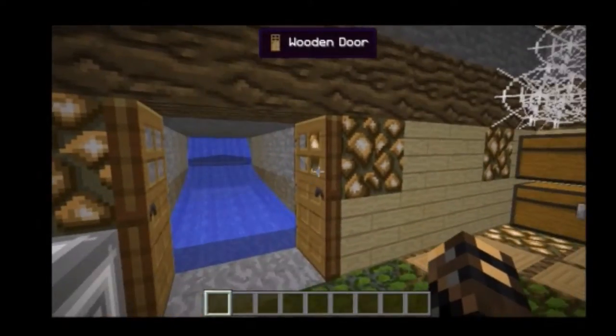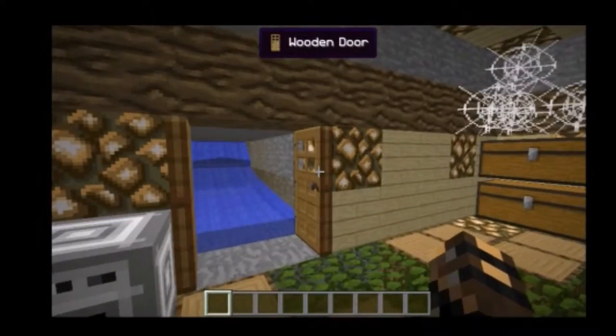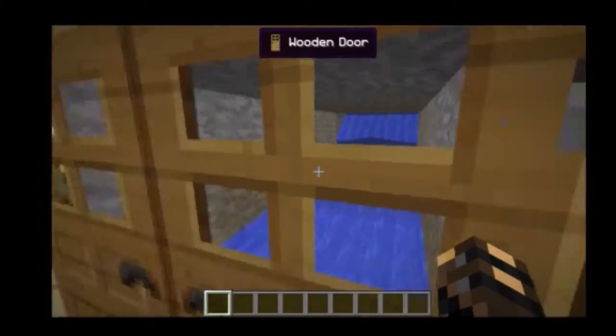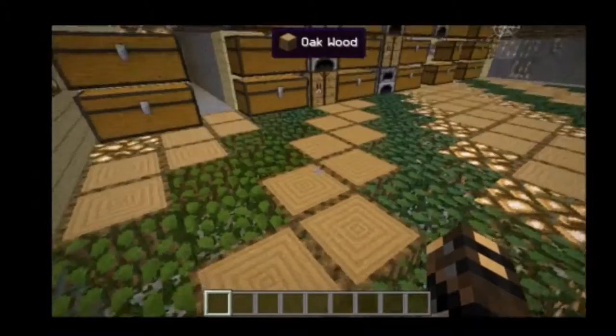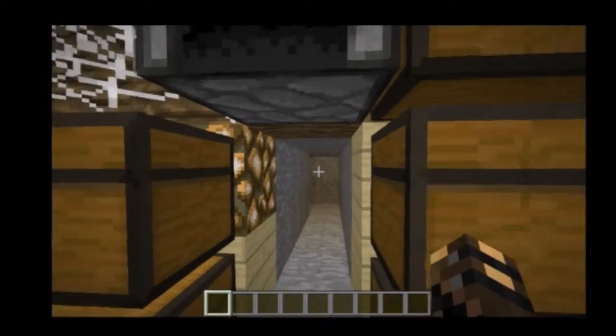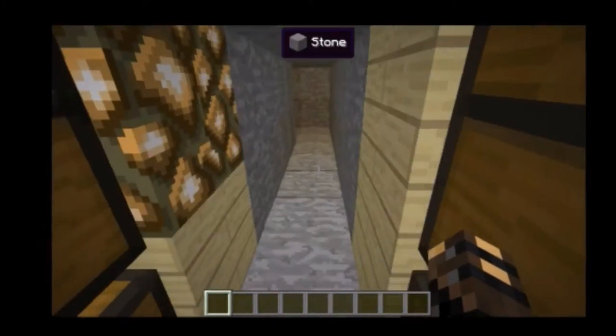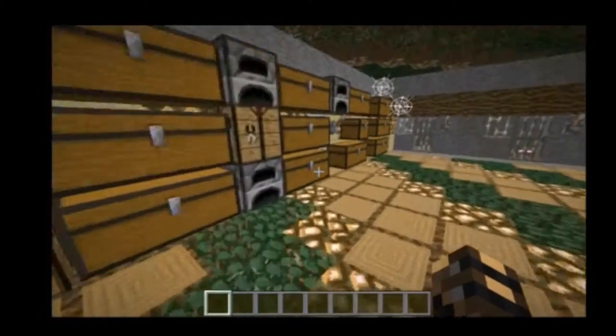It also adds door animations. If I just right-click on my entrance to the mod house, it kind of swings open like a regular door. You don't have to right-click both doors — you just click one and then boom, it opens both.